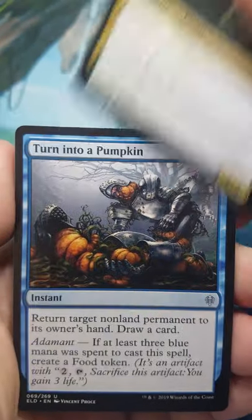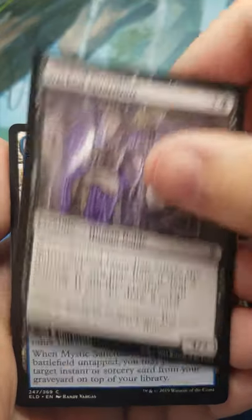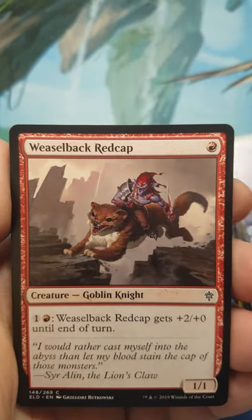Starting out this pack with Amara Leaf Pixie, Turned Into a Pumpkin, Tempting Witch, Wicked Guardian, Mystic Sanctuary, and Weaselback Redcap.